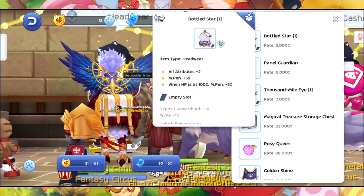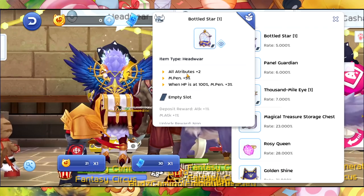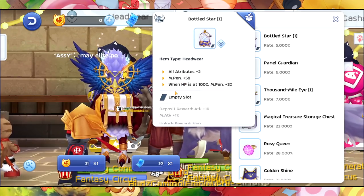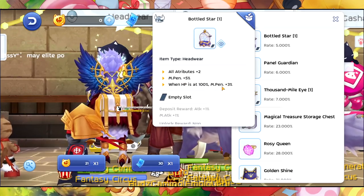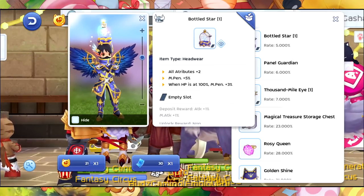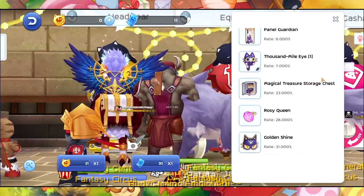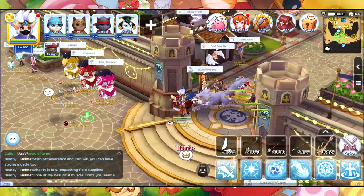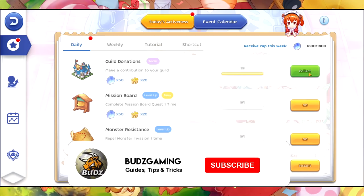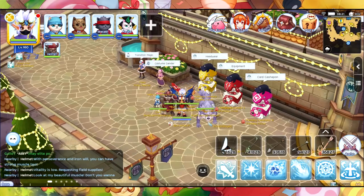Lastly, the Battle Star headwear has All Attribute plus 2 and Magic Penetration plus 5% when HP is at 100%, plus Magic Penetration plus 3%. Its deposit reward is Attack and Magic Attack plus 1%. Thanks so much for watching — if you enjoyed this video please hit the like button, and subscribe if you want future content. See you in the next one!